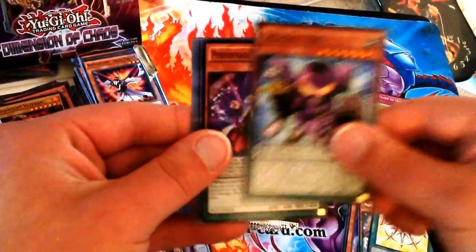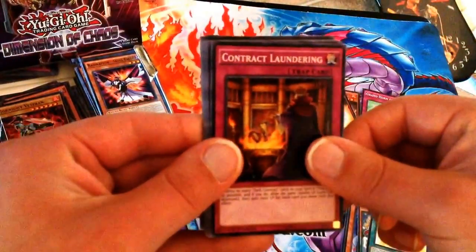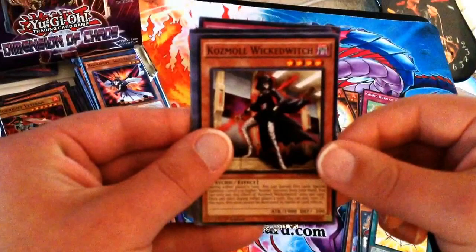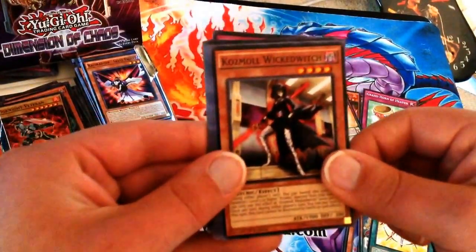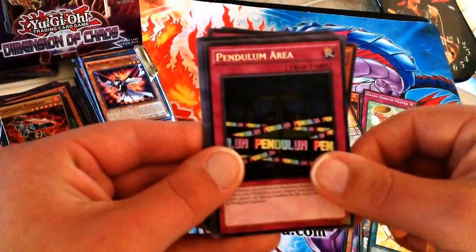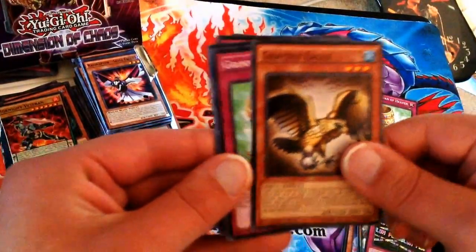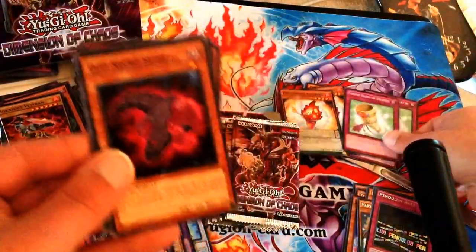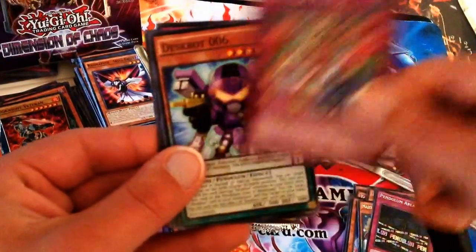Next pack: Deskbot 6, Performage Mirror Conductor, Contract Watering. Again a Cosmo Wicked Witch — about four or five of her now. The Rare is a Pendulum Area — I'll set that aside. Great Old Eagle, another Grand Horn of Heaven, DD Necro Slime, and a Fright for March.